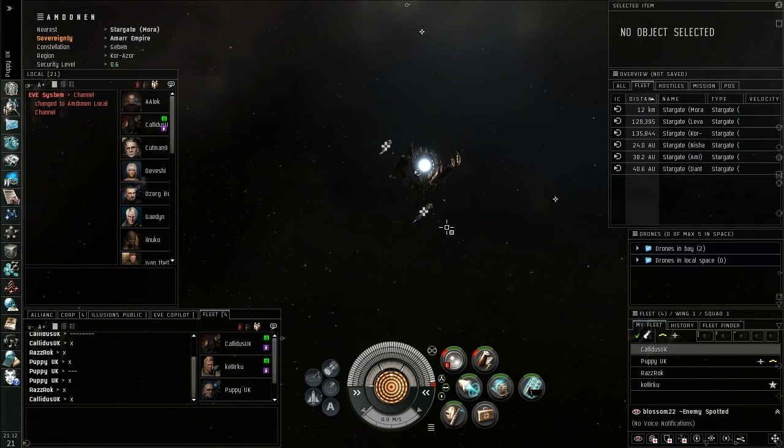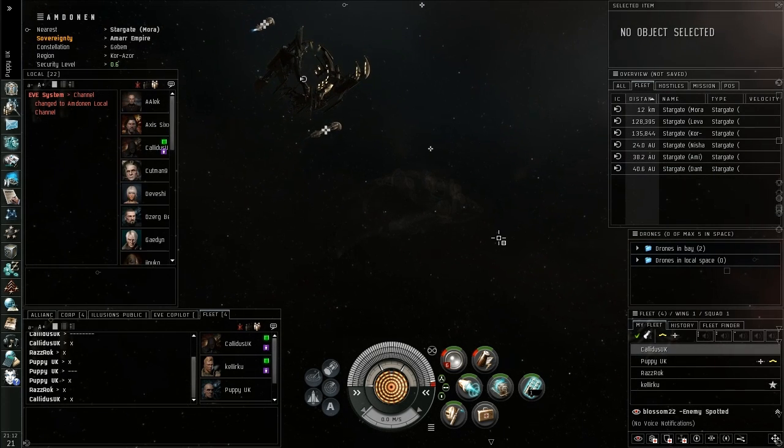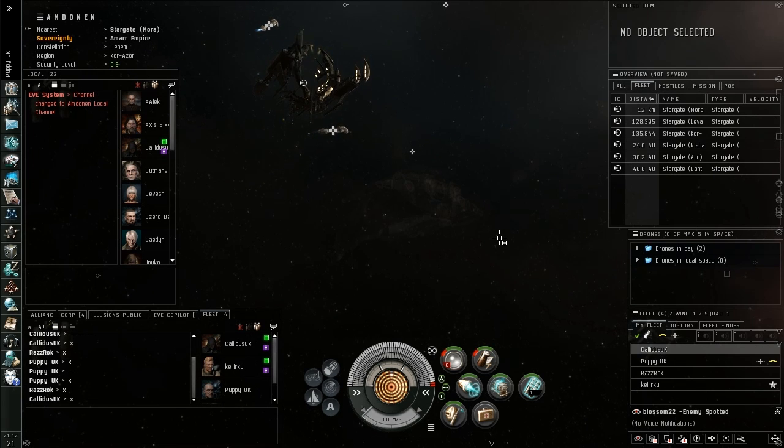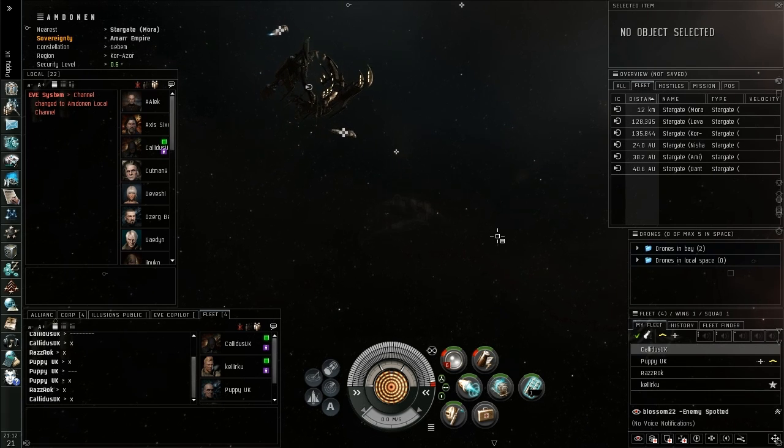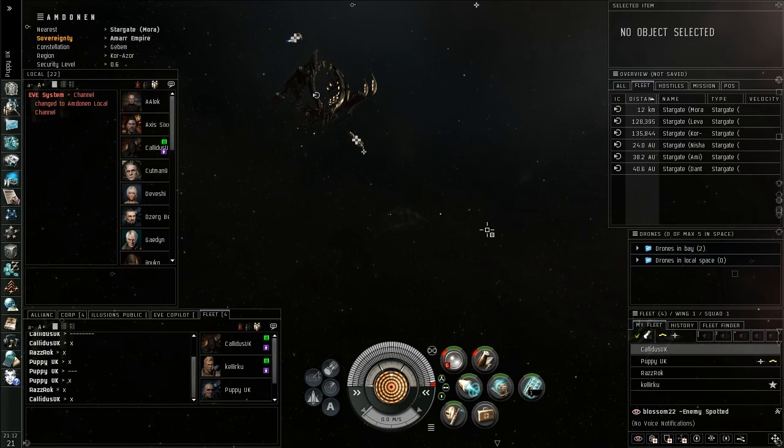As soon as you move through a gate like this, you're basically going to do nothing — this is holding your cloak. As soon as you jump through a gate, your ship is cloaked, and it's going to remain cloaked for 30 seconds or until you take an action. So when you jump through a gate, it's very important that you don't do anything. Just do nothing until you're told.